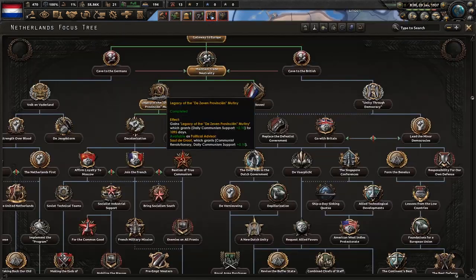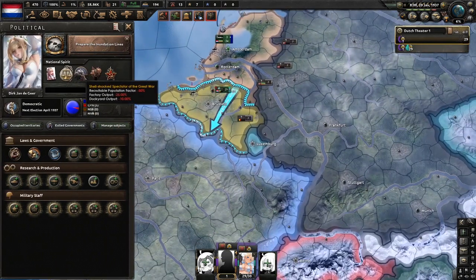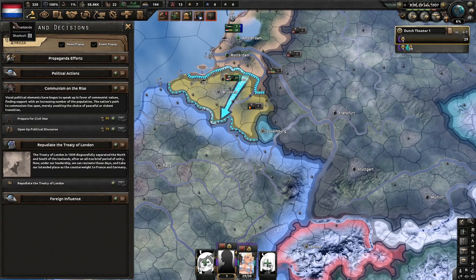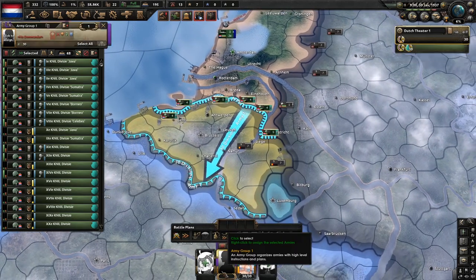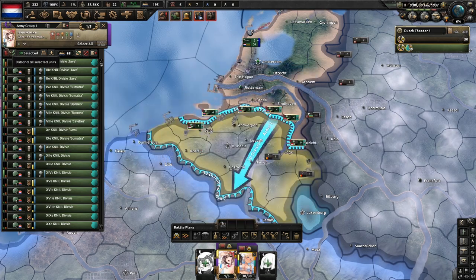Now that legacy of the mutiny is finished, we're going to go and start working towards getting rid of Shellshock's Spectator of the Great War. We now have a ton of political power, so we're going to choose the communist revolutionary and hold on to that political power. All my divisions have been deployed. Now we can promote Gottfried to be our field marshal.